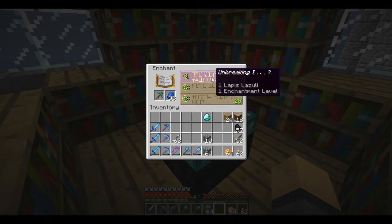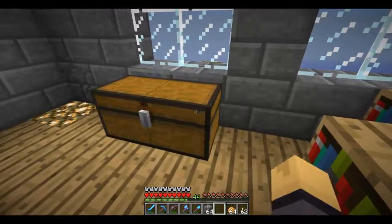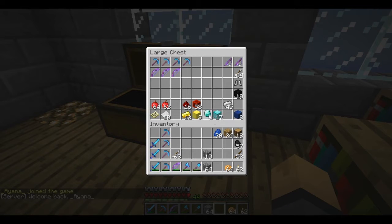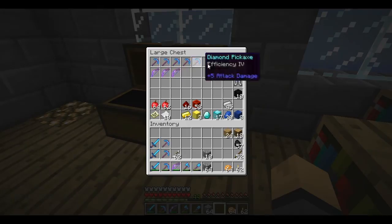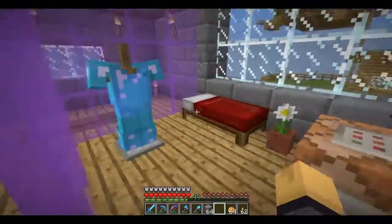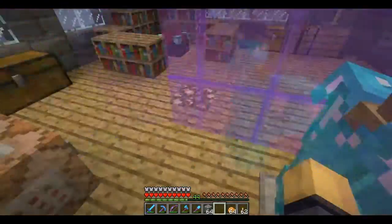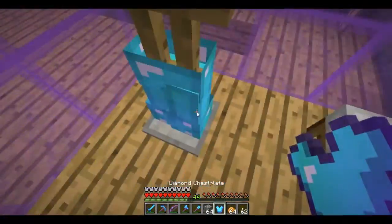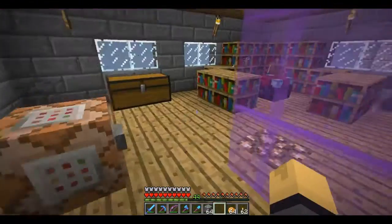Let me see what I can get. Efficiency four — oh, that's nice. We'll take that. Efficiency four, Unbreaking. My bed, a view of my zeppelin which I'll show you, and my armor stand. This is Protection three — it's nice.